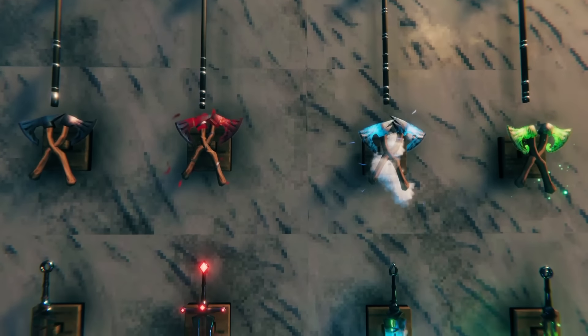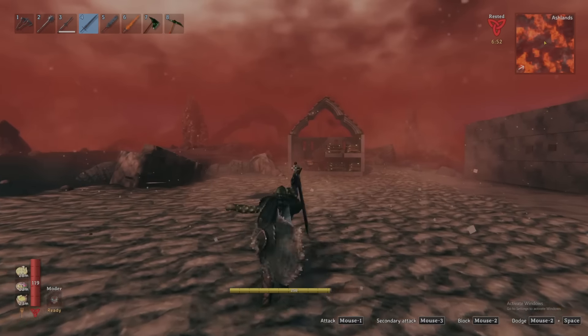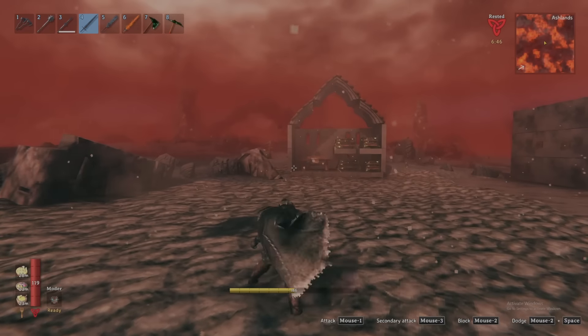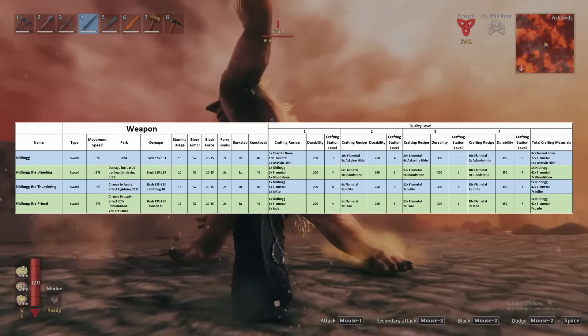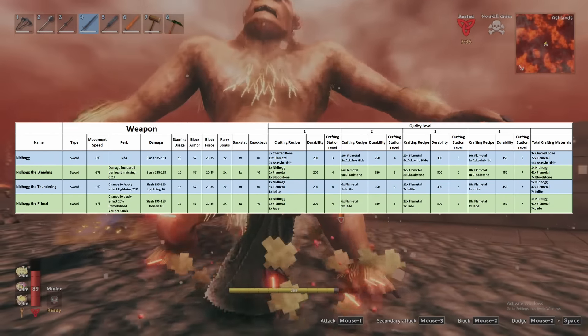With the new mechanics out of the way, let's take a look at each weapon in action starting with the Neathog. Nothing out of the ordinary here — standard single-handed sword mechanics mirroring those of the one-handed swords before it, with the added benefit of gemstones should you choose one of those versions. On screen are the full stats, crafting, and upgrade costs for both the base Neathog as well as its alternate gem versions in the Bleeding, Thundering, and Primal.